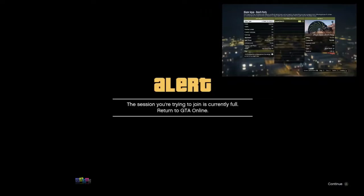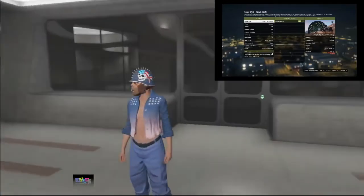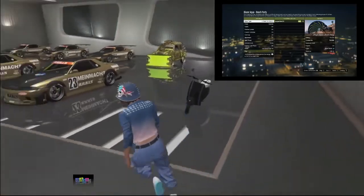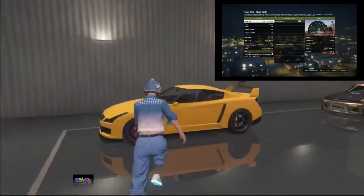You will get an alert right after selecting basement level two. Accept the first alert and wait on the second alert for about 15 to 20 seconds. Your friend needs to remain in the mission this entire time. Accept the second alert screen — you will be stuck on a black screen for a few seconds. If you don't get the black screen, just try again. You will spawn back inside basement level two without your minimap. If you have the minimap at this point, start the glitch over.